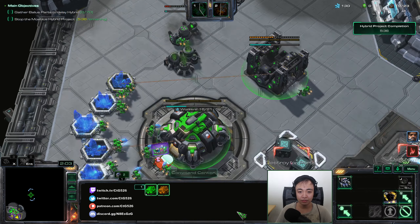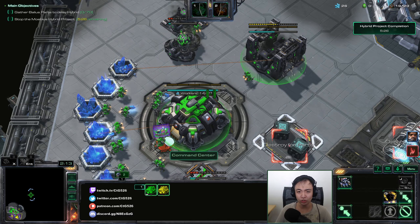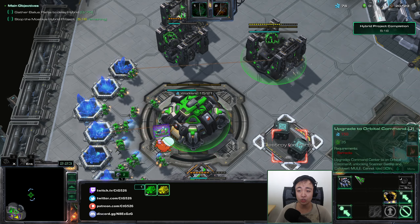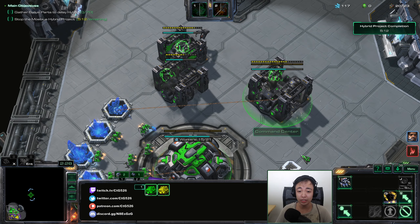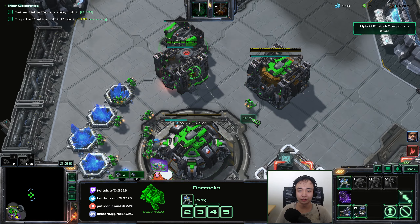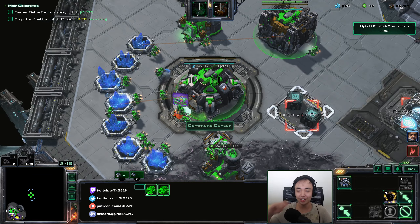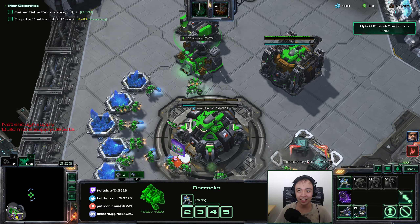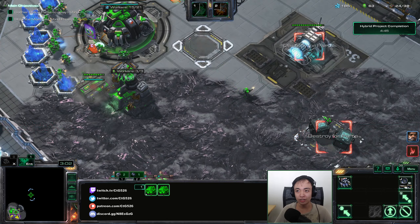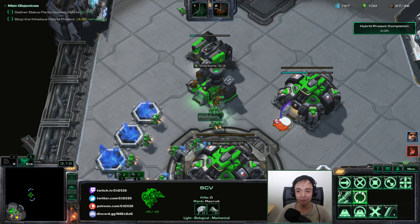I'll start the barracks here. So normally as Raynor P0, P2, and P3, you want to start your orbital command as fast as possible. That is not a big priority for me in this map, because the orbital commands do not have MULEs — so there is no point really to rushing any of these orbital commands. It would be pretty difficult to control myself and stop myself from getting the orbital commands, because it's kind of a knee-jerk reaction. Like, I always tell people, whenever you play as Raynor, rule number one is to start your orbital command whenever it's available.